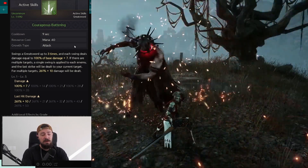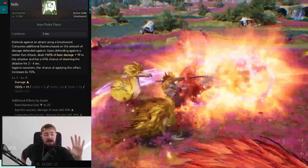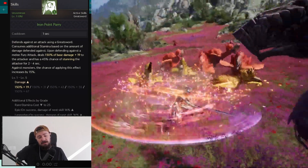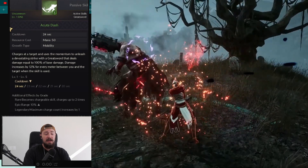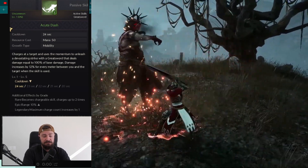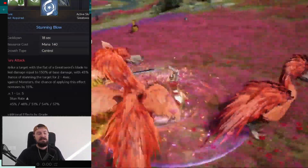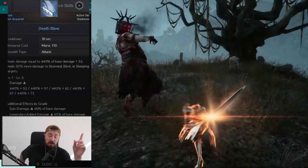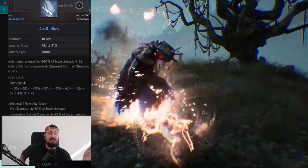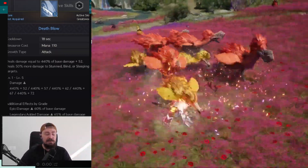The first skill hits everybody in an area, with the last hit being single target. Then iron point parry is a defense skill — you defend for some time then deal about 150% base damage plus 19, with a chance to stun the target. Acute dash charges you to the target doing damage, and deals more damage the farther away you are — every meter increases damage by 12%. Stunning blow stuns the target for some time plus damage. Dust blow deals 440% base damage plus 52 and deals 50% more damage to stunned, blinded, or sleeping targets — which is super big.